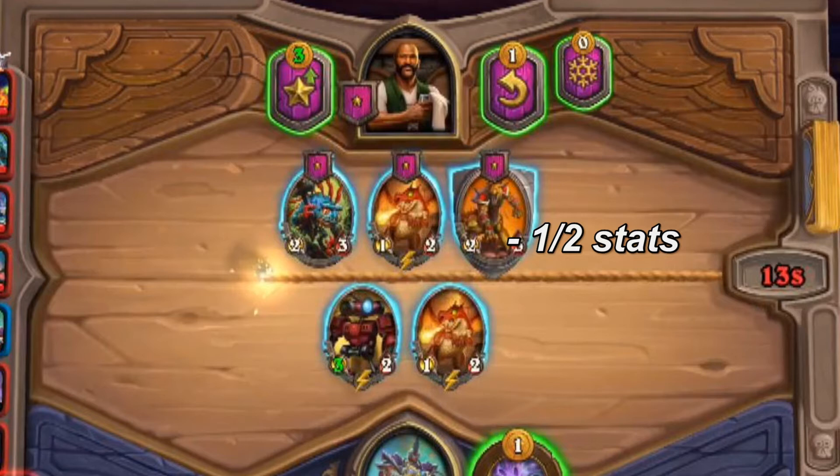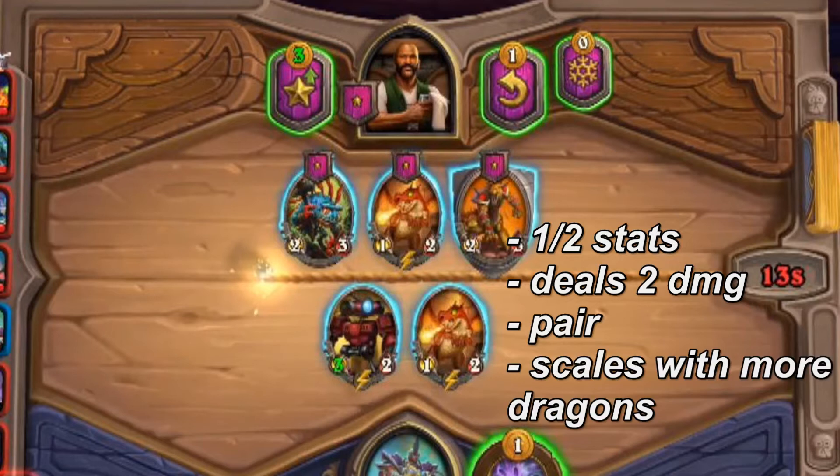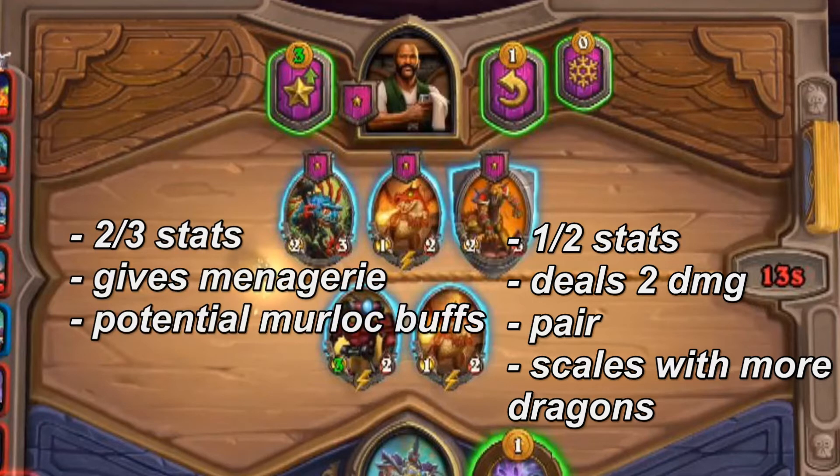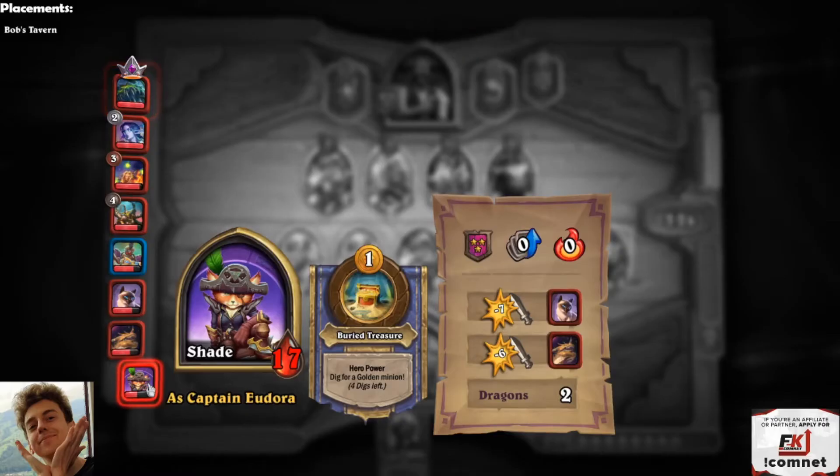But you already have two dragons on the board, so if you buy the Whelp it will deal 2 damage. And you already have two Whelps, so it's a pair — meaning triple potential. Expected value: this could triple into a 4-star or 5-star unit. It's going to start combat dealing 2 damage, and if you buy more dragons it'll deal more damage. So the Whelp is a better pick than the Rockpool Hunter.